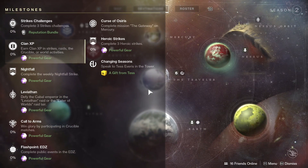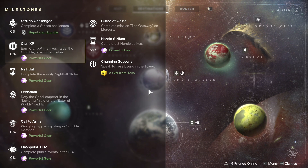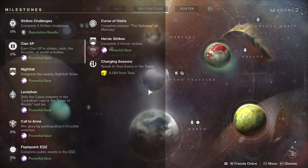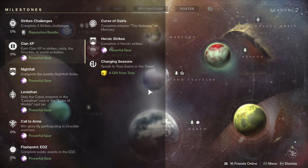Now we can take a look at the milestones tab, which has a few interesting additions. We have the Clan XP and Nightfall as per usual, we have Call to Arms still, and the Flashpoint — those are going to be your sources for powerful gear. For your additional source of powerful gear, you now have to complete Leviathan or Eater of Worlds; you won't get it for both. But to make up for that, we have a brand new milestone for heroic strikes, which asks you to complete three heroic strikes to get another powerful engram. Overall, it's an increase in powerful gear sources. We do know that there's a milestone for adventures that's most likely unlocked after the campaign.